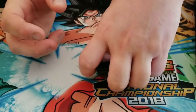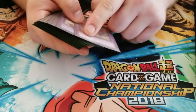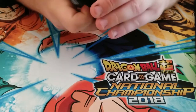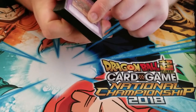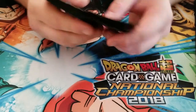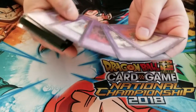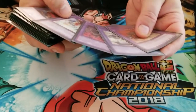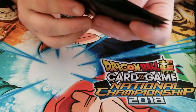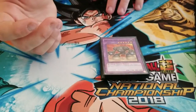The way fusion works right now for my box is you can either use the requirements listed on the card, or you can fuse using the same number of materials that have the same printed type as the fusion monster you're trying to make. So there's a lot of machine monsters, so they have the highest — at three possible targets. Dragon and Spellcaster come very close. Beast is also at two.